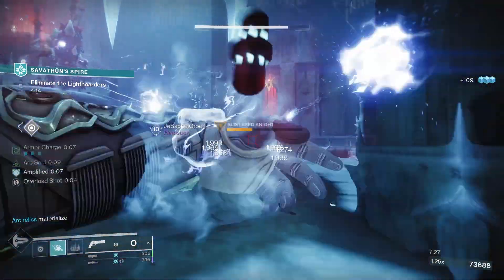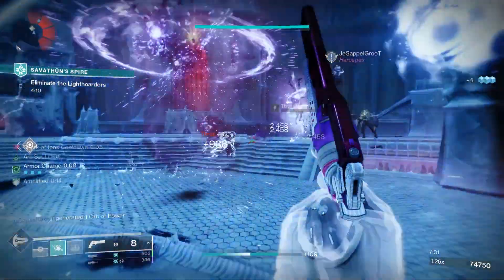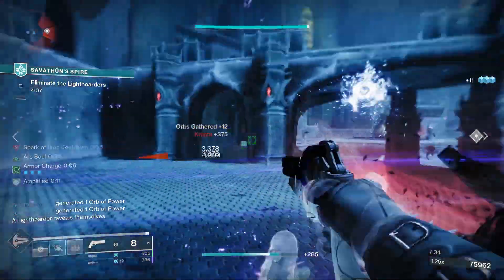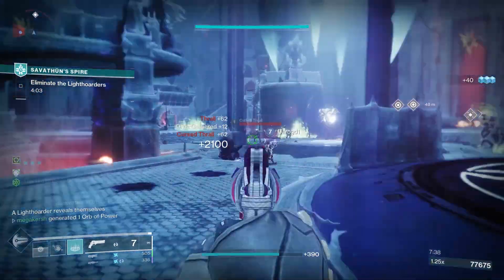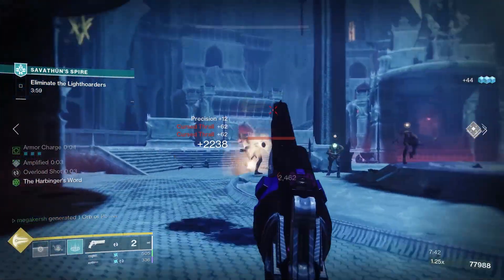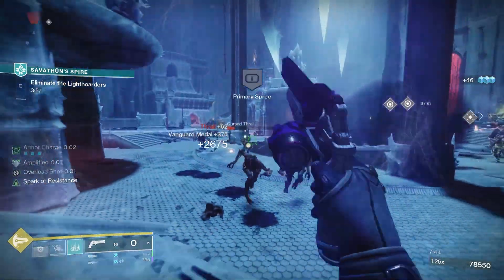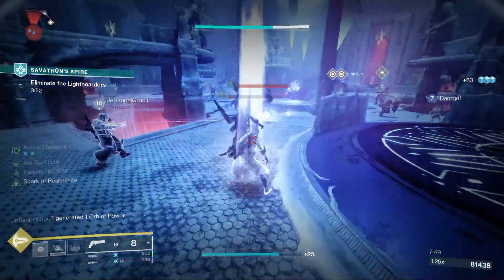For PvP I recommend Enlightened Action and Explosive Payload - that can be a good combination especially if you're looking for a duelling hand cannon, and Explosive Payload definitely flinches your opponent in PvP. This combination is also good in PvE content given you get that 15% extra damage with Explosive Payload, and Enlightened Action greatly buffs your reload and handling as well.